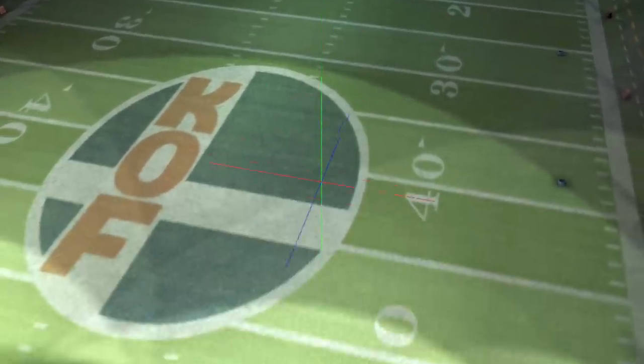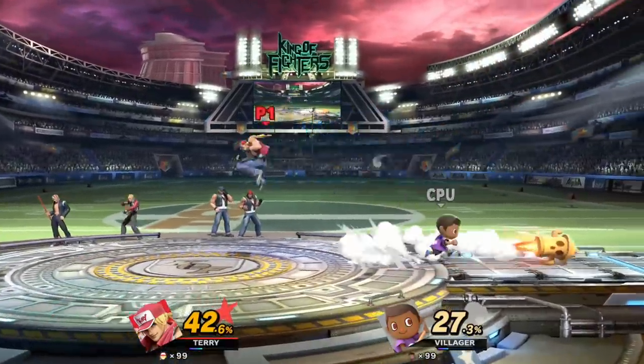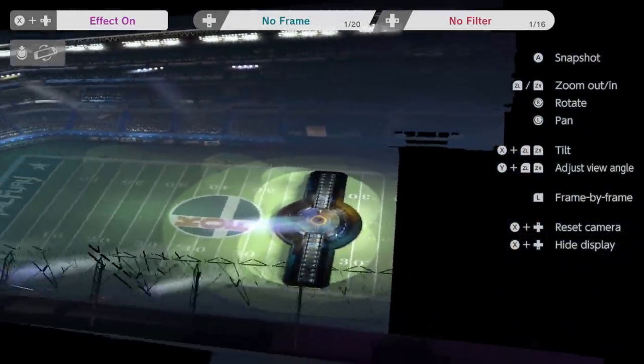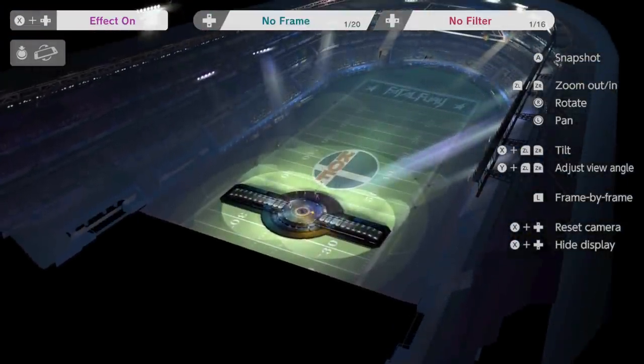I also want to show off the stage from up above. You can see that the foreground is missing a lot of environment. This is not one of those VR-ready stages, so you're not missing out on too much by what's behind you. Also, you can see that there's a KOF with the Smash Bros. logo laying in the middle of the stadium. It has more of an oval shape than a circular one, and that's probably because of a depth of field type effect.